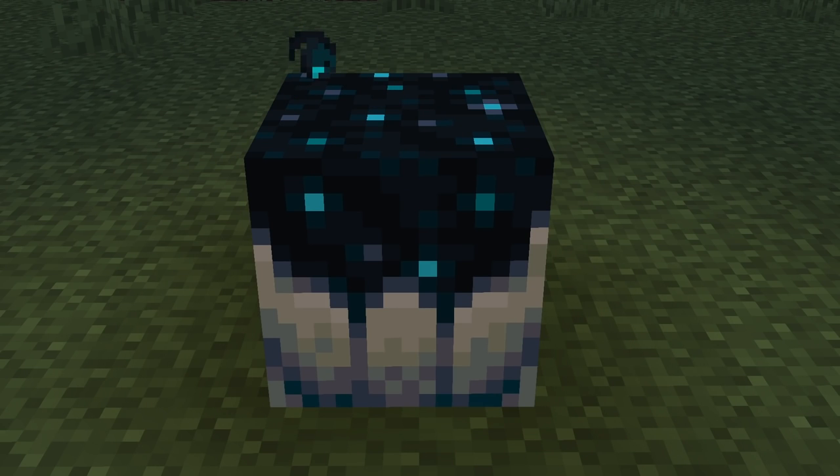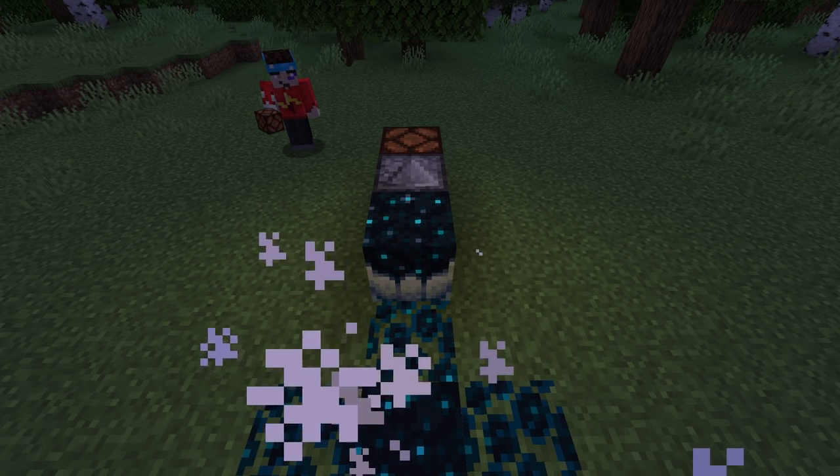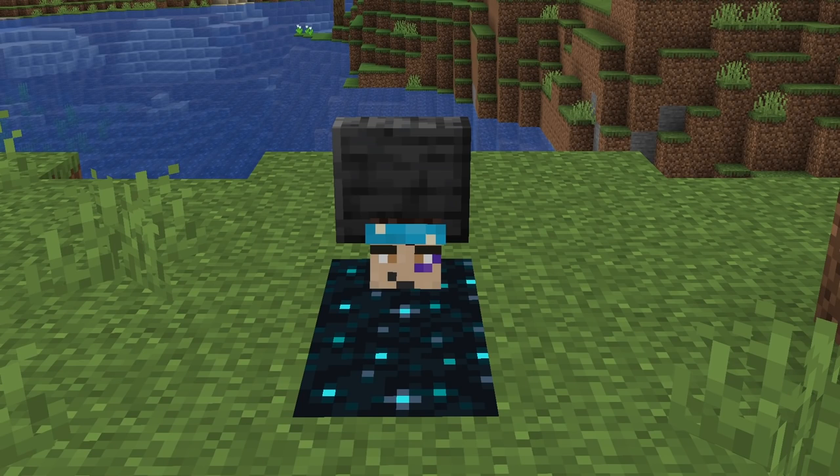You'll notice it does this flashy little animation when stuff dies, and that's because there's actually a block update going on here. Which means if we hook up an observer, we can turn that into redstone signals. This is more or less a genuine death detector, which is great to see in the game. There's a ton of fun things you can do with that by itself.